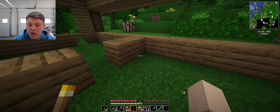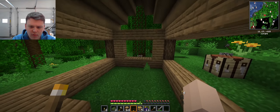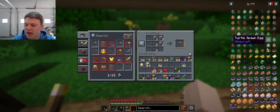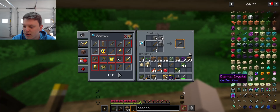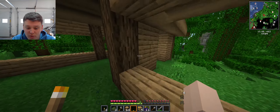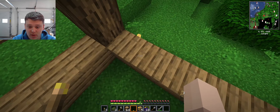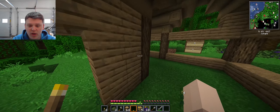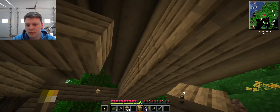Over here against this wall is going to be the living room slash kitchen area, because in this mod — I'm not even kidding — there is furniture. There are full-on lamps and so much stuff that I can use, so I can make this house look really quite awesome. I'm going to go ahead and get to work on fleshing out the building.